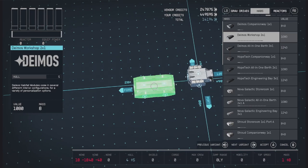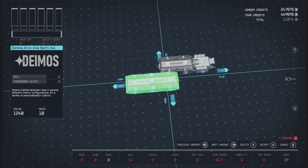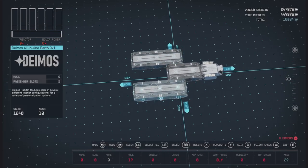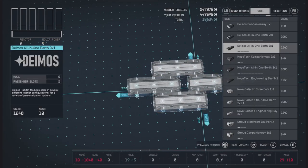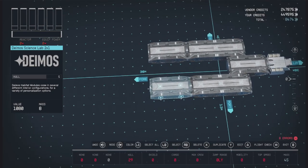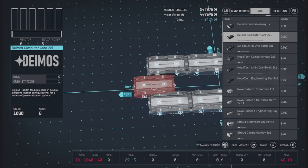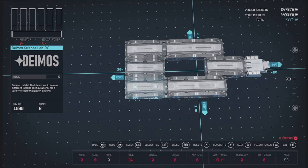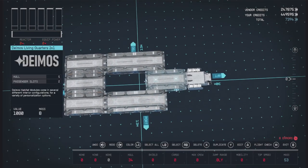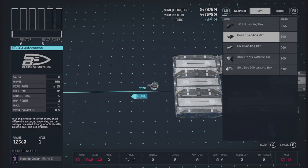Let's go with a two-by-one here in the back — we'll go with some living quarters. Then we'll do some three-by-ones along the side, at least to start. We'll go with an all-in-one and an engineering bay there. Then we'll go with a couple more two-by-ones: a workshop and a science lab. Then something like maybe a computer core, and we'll put that right there. That gives us a good mix of crew and passenger slots between all of our habitats.